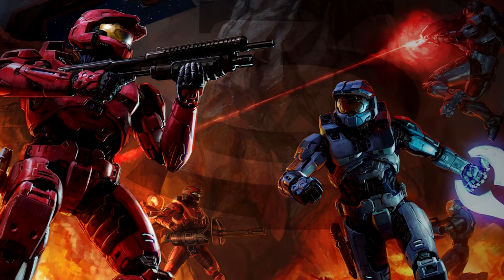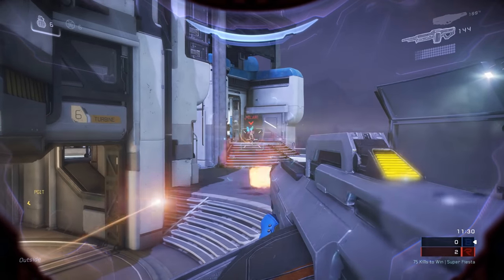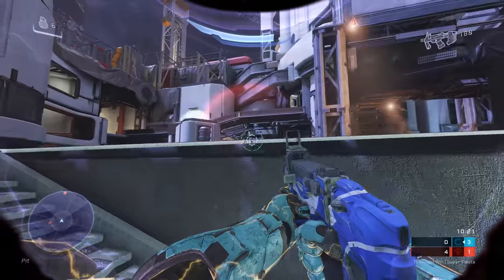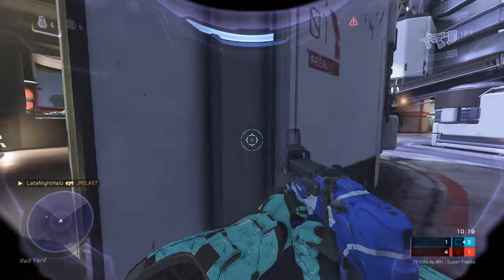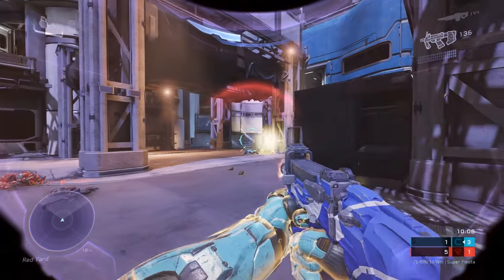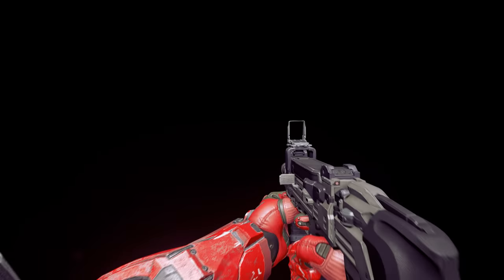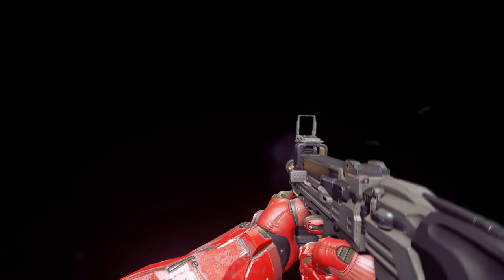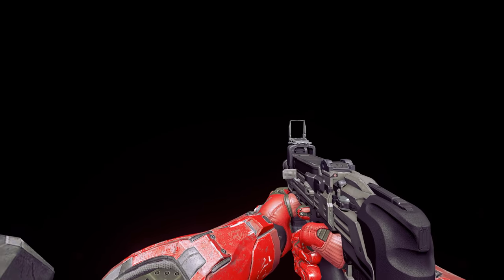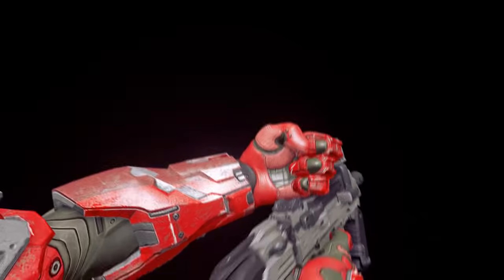Halo 5 takes a very different approach to sandbox balancing — instead of an arcade-style shooter design, it goes for more of a twitch-shooter approach popular in the early to mid-2010s. Like most weapons in Halo 5, the SMG has a headshot multiplier and aiming down the sights, which reduces recoil and tightens bullet spread. It's less of a role-based arcade weapon and more of a comfortably fast, fiery automatic for those who prefer that playstyle. Pair it with a good perk in Warzone — like faster reloads or quicker movement — and it really shines.